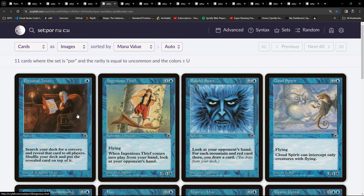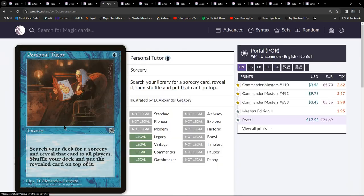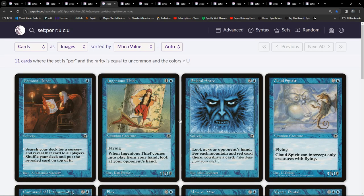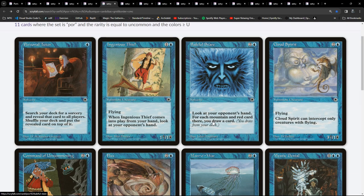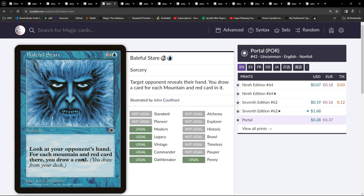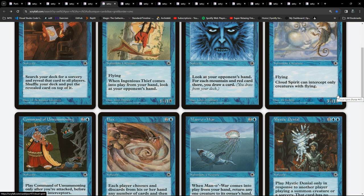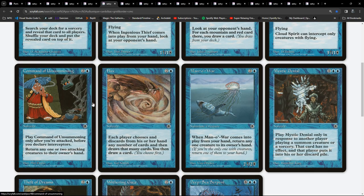There are some fun cards in here you'd just want to stick in a deck to make people smile. Obviously some of these are underpowered versus other things you could play, but I'm tempted. I'll try to remember to look at the prices on some of these at the end. Moving on to blue uncommons - just one one-drop there. A bit of tutoring for sorceries with Personal Tutor - no surprise to see that, it's also in Commander Masters.